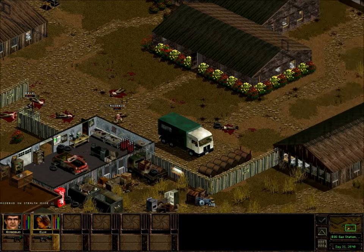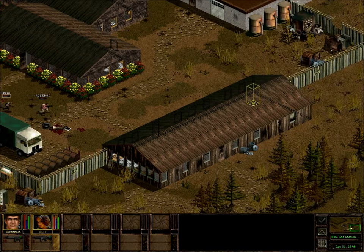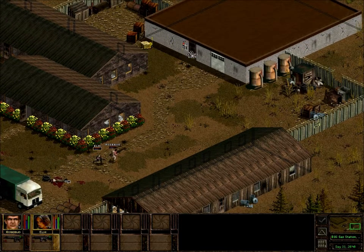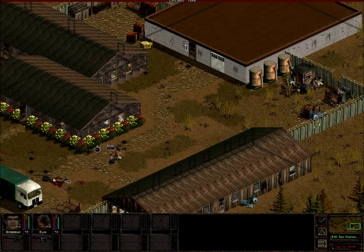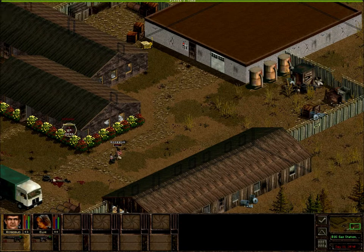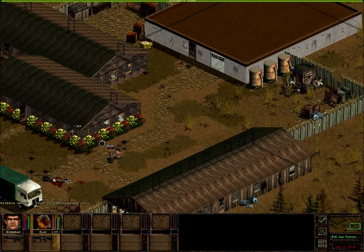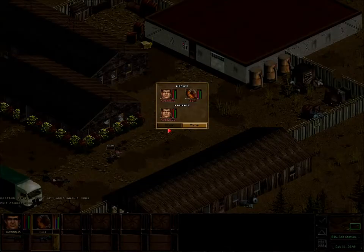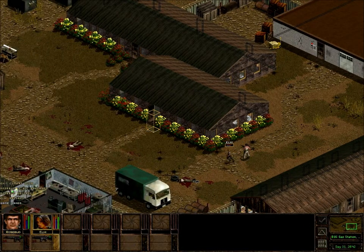We've gotta keep moving. Got to see what things are waiting for us in this area. Got to find out where the rest of the bad guys are. But more importantly, I want to get in this building. I gained a point of marksmanship — confident about that one though. So just like that, the sector's ours.